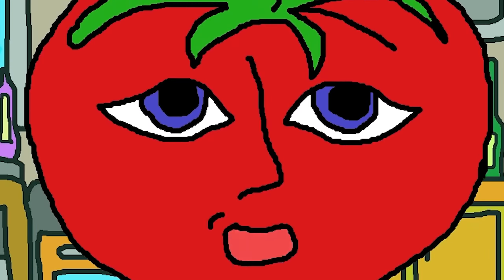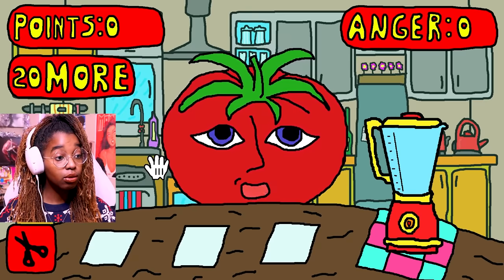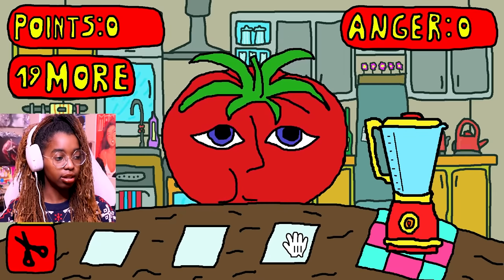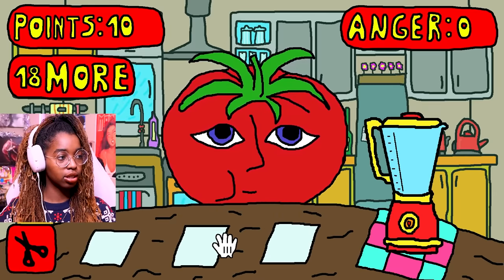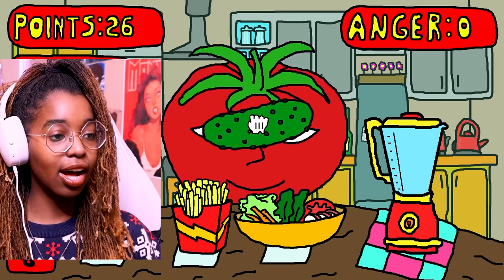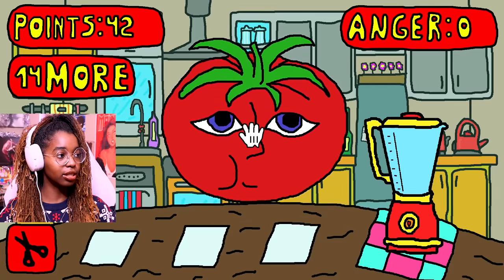I am very glad that you decided to help me. I would like you to feed me because I'm very hungry and I can't eat on my own. I want an egg. I want a glass of milk. I want a cucumber — okay, this looks like a pickle though. I want a cucumber. You know, you could say please. I want strawberry.